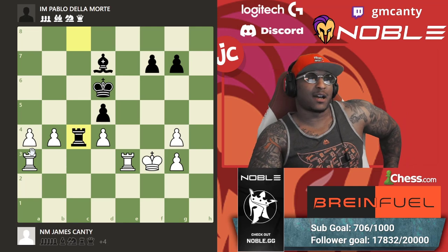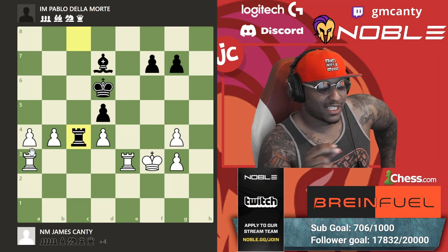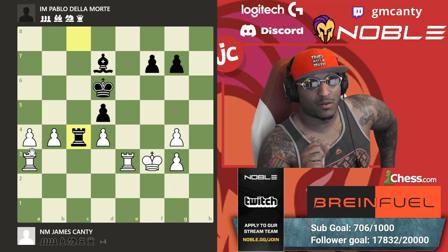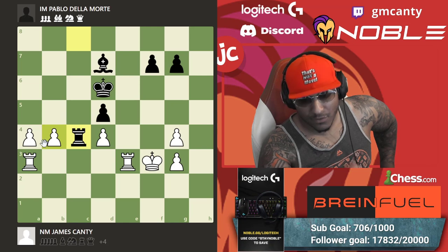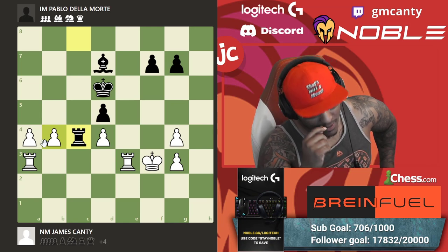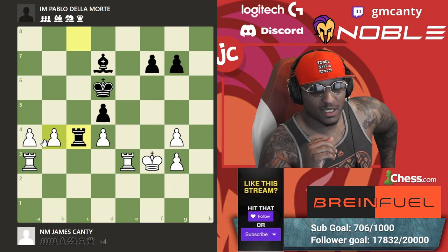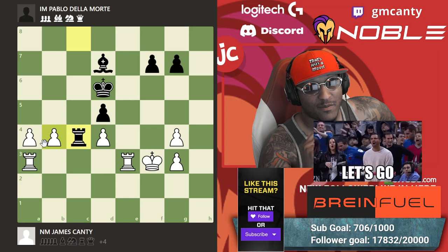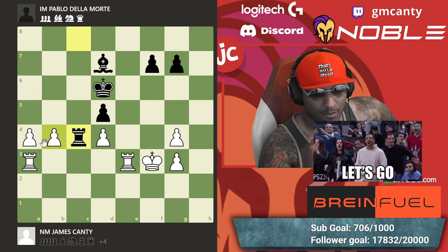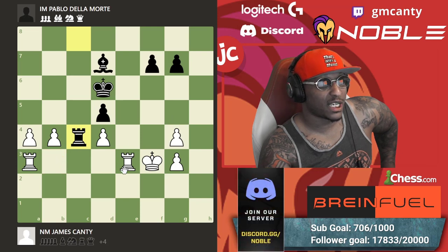He checked me, I go king g3 hitting the rook. He moves rook h1 and I'm literally starting to boil — I'm getting a little mad like, 'okay, hold it in.' Rook e to b3 — move number one is rook e to b3, move number two is rook e to d3, and move number three is a5. The endgame technique here: the best place for a rook is behind the pawn, whether offense or defense. Past pawns must be pushed.